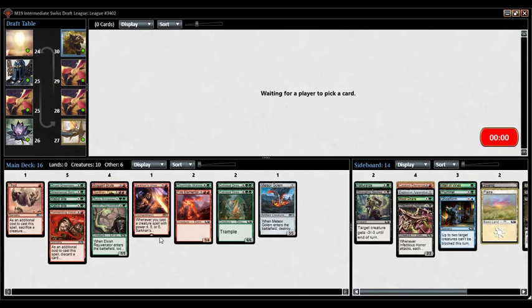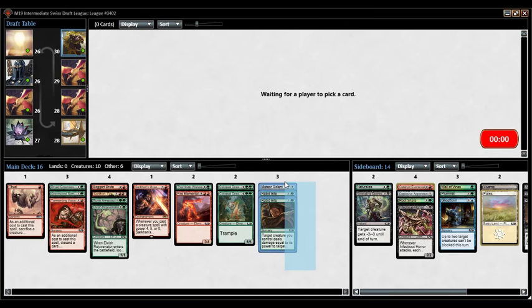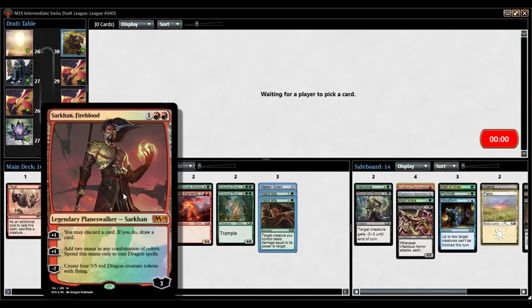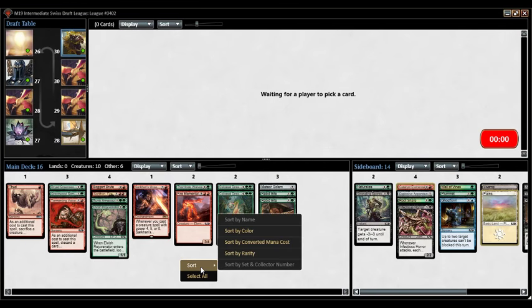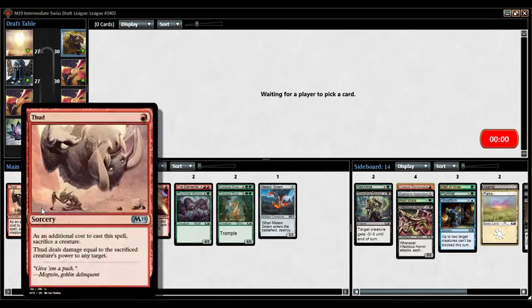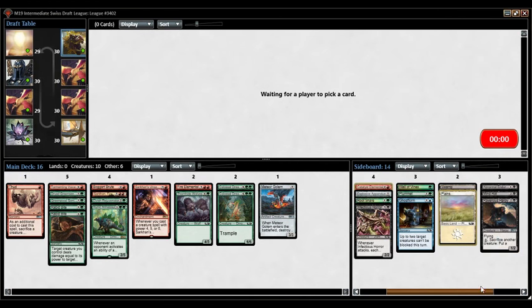We're looking for four-drops specifically to fill out the curve, and I'll take removal spells very highly. Our deck isn't amazing but we're going into Pack 3 with three solid cards, a really good build-around, and we can make it work. Interesting pick here — Druid Greenseeker is great, and Thud can be used as removal especially with big creatures. Thud is also good against Dwindle and Luminous Bonds since they slap it on your creature and suddenly you don't care about sacrificing it. We're solidly in red-green.